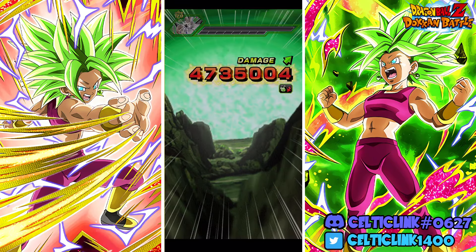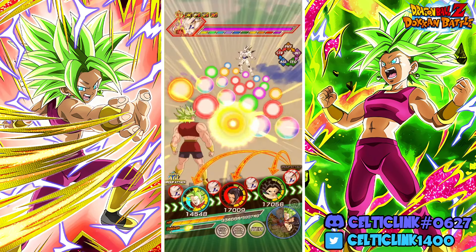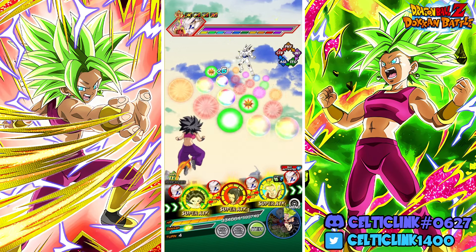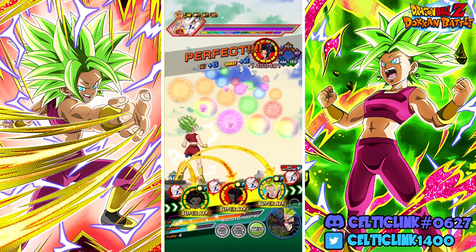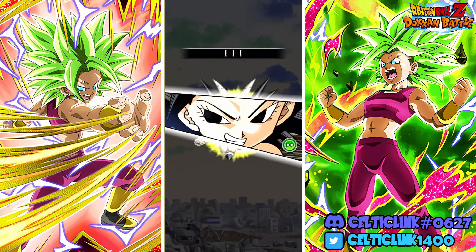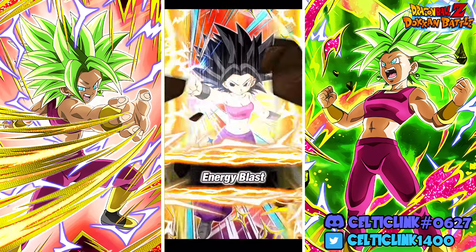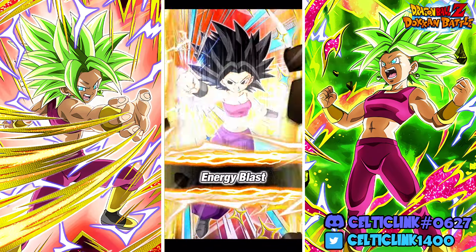All right, so that takes us into the next phase. This one should be interesting because we should be able to transform Kale to Super Saiyan 2. This is perfect, and our Caulifla should dodge. We'll transform Kale — she really thrives on these AoEs because it means we don't have to chuck her in slot one. We put Caulifla in slot one so she can just dodge — she's got near 100% chance to dodge on this team because we are using a full Universe 6 Peppy Gals team, basically almost 100% dodge.